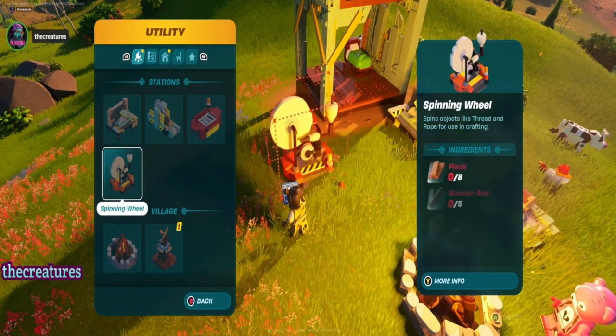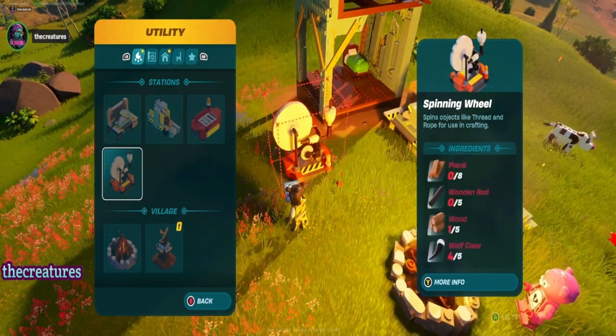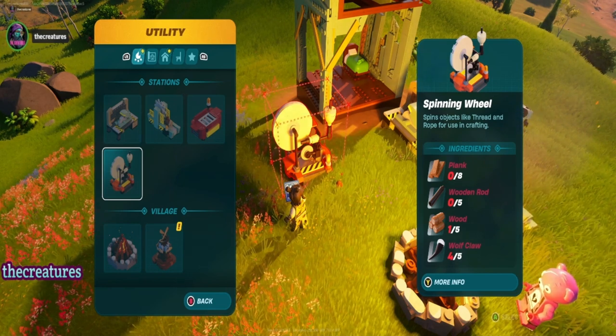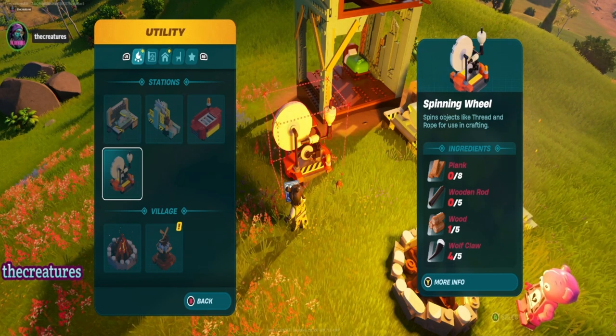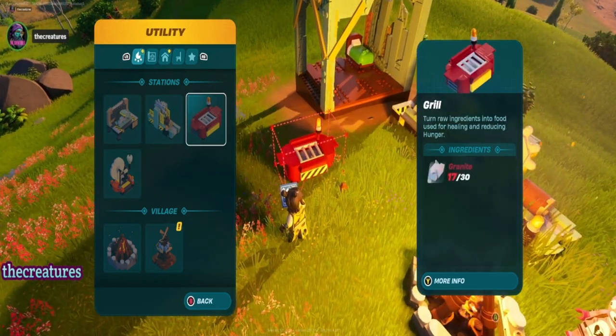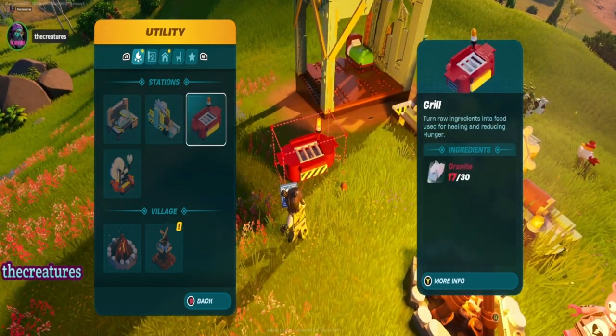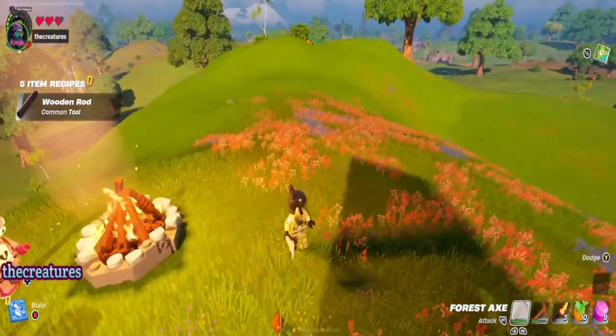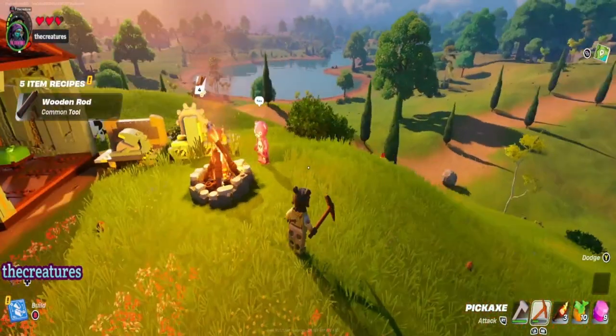What do we need here? We need planks, raw wood, rods — objects like thread and rope are used in crafting, just like in-game you turn raw ingredients into food. You definitely want a grill. So I need to go get some granite.